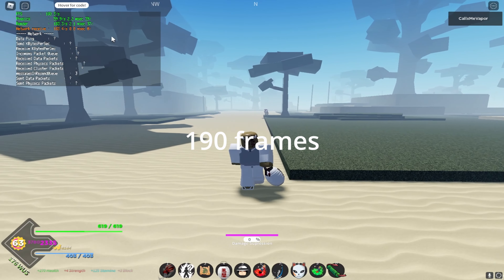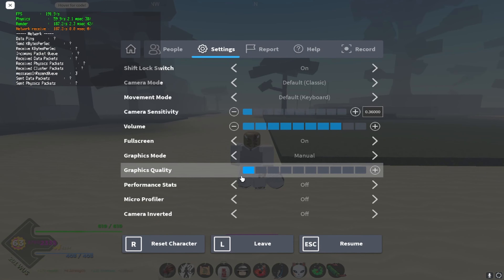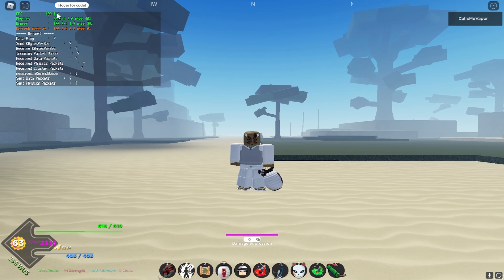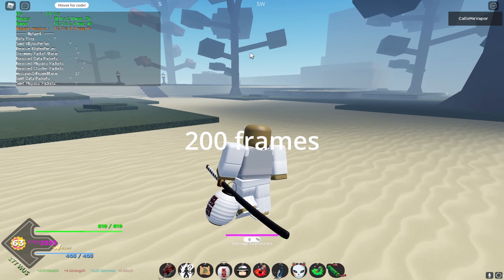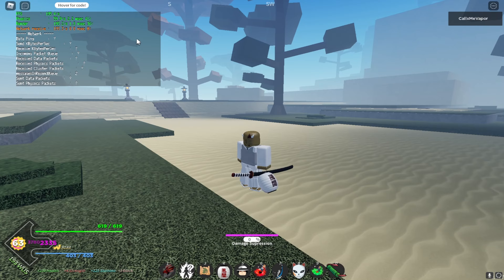The next thing is basic stuff: turn down your graphic quality all the way down to 1 to boost it as much as possible. As you can see on the top left, it's going up to around 200 fps.